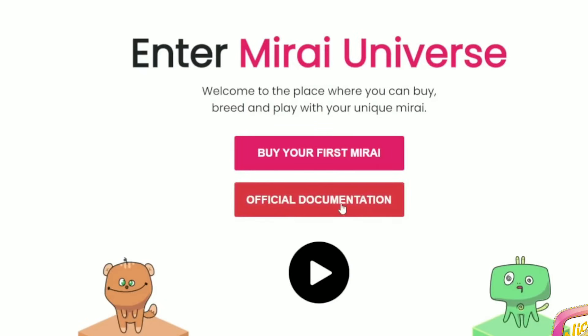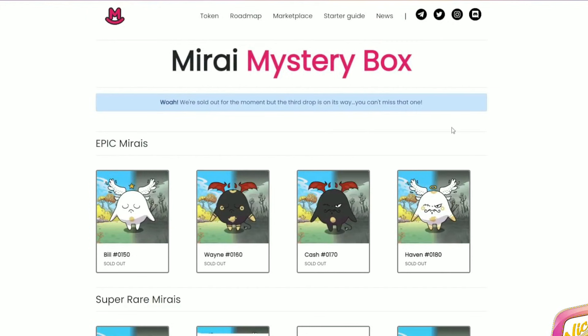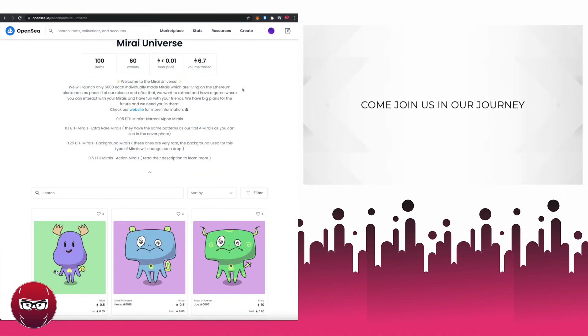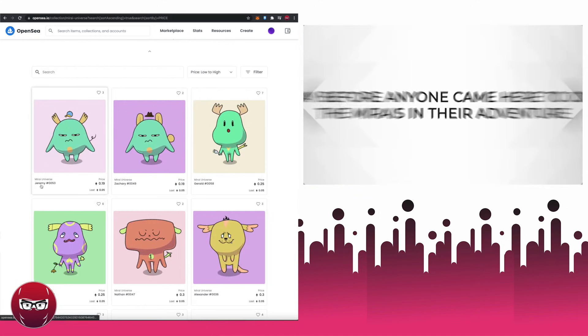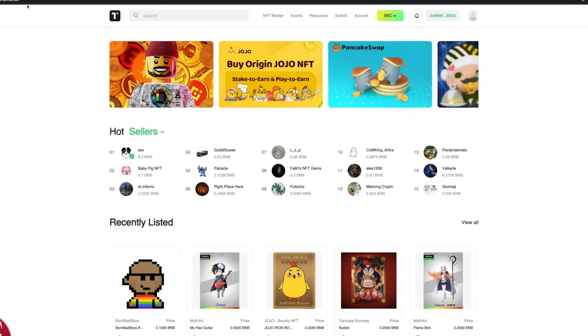Players will be free to choose the path that they want and do whatever they please. You can become a fighter, join a clan, and raid dungeons with your friends, do jobs to gain resources, create your own business for passive income using Mirai Estate, or just explore the universe and socialize. They also have their Marketplace for Mirai, with drops of 100 Mirai every 2-3 days. They currently plan to have their token listing on CG and CMC once the market crash is over. Buy Mirai Universe NFTs now and follow all of their social media platforms — all the links are in the description below.